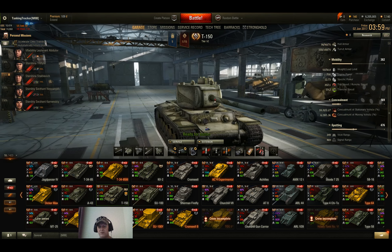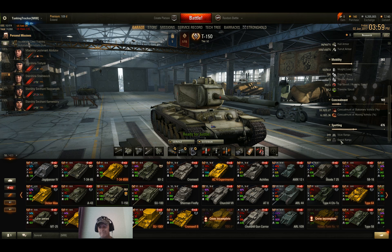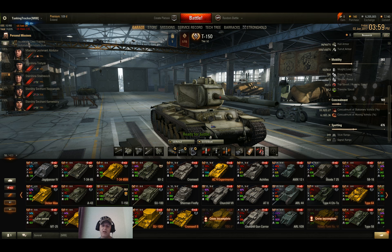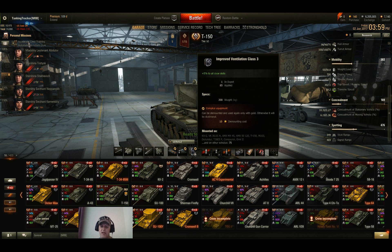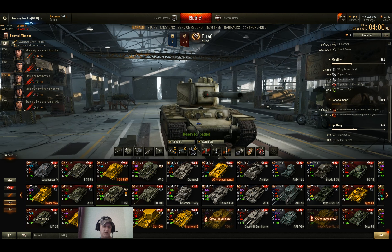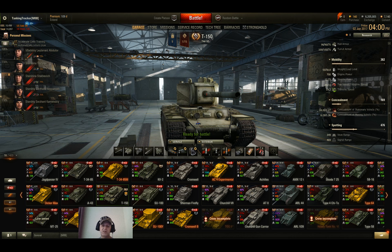View range is 349m for a heavy tank. I really contemplated taking the vents off and putting coated optics on it, but with that aim time and dispersion, the vents were way more important. I figured being in a heavy tank, I'll get there eventually, and hopefully my lights will spot for me. Signal range is 469m, which is actually kind of low too.